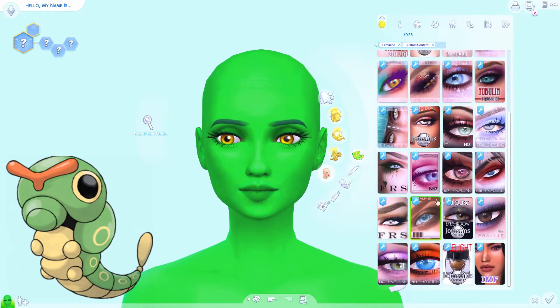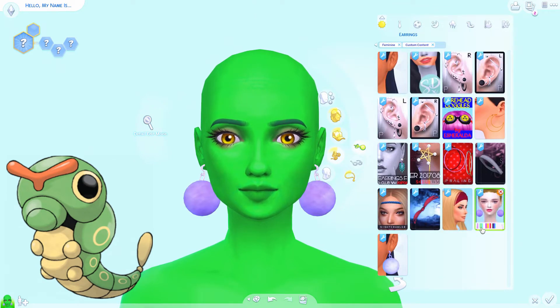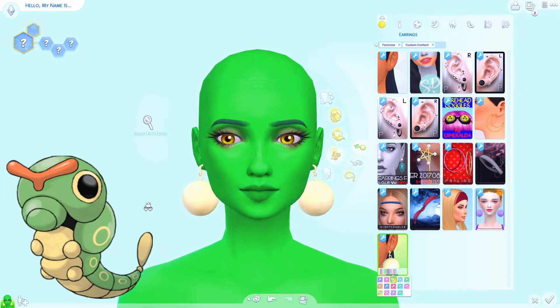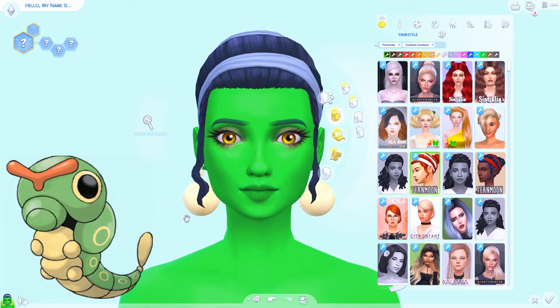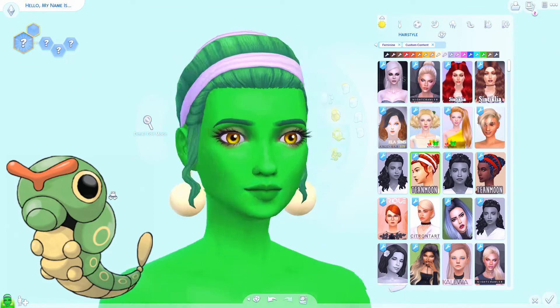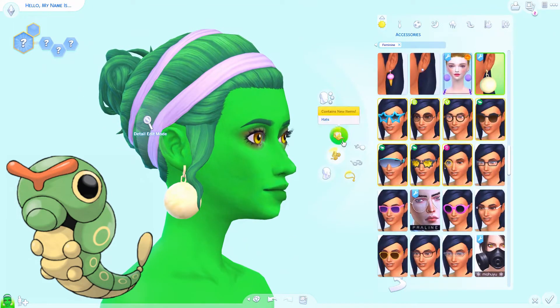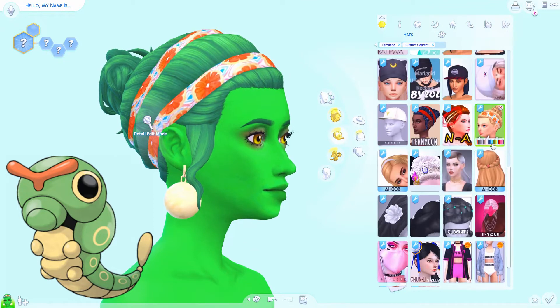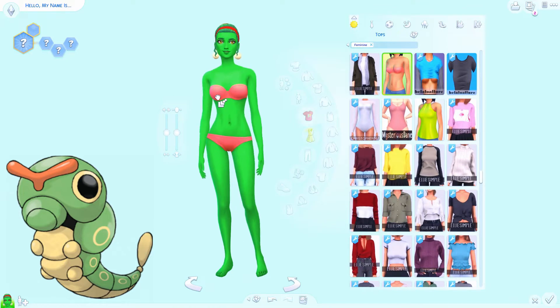For Caterpie, I knew I wanted to go with a more bug look, so we are doing an oversized eye — probably the biggest eye that the game will allow. I think I went just maybe one notch down from the biggest just so it doesn't look totally crazy, but Caterpie does have gigantic eyes. I picked yellow instead of black, and you'll see why when we get to Metapod.